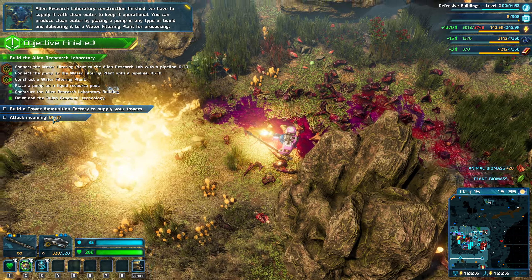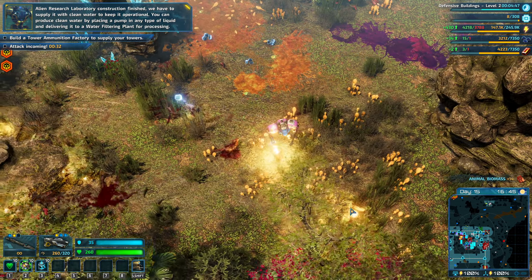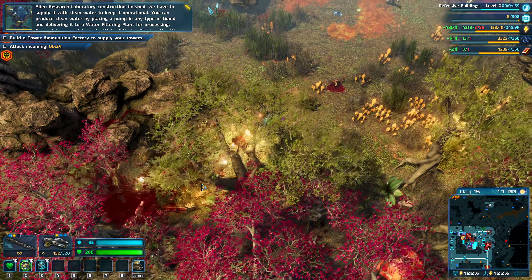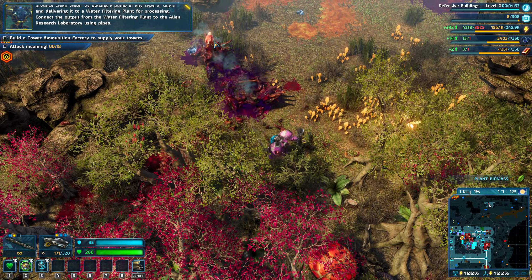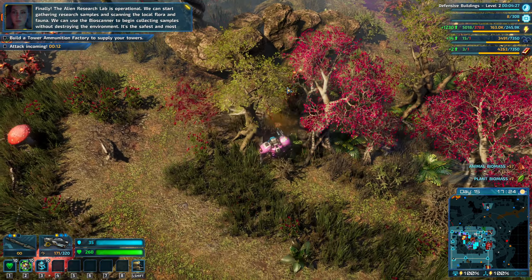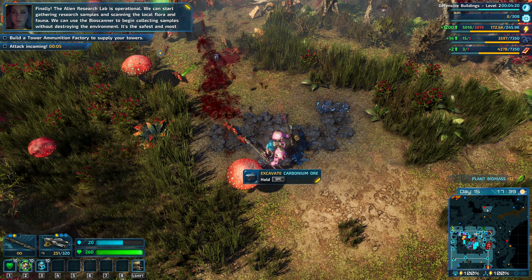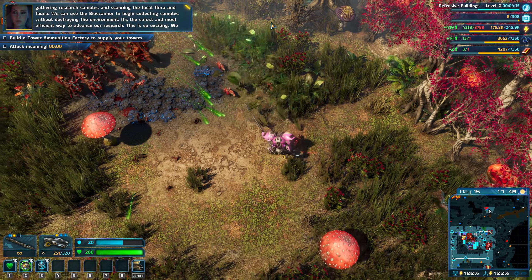I think what we're going to do is survive this attack. Connect the water filtering plant? I should really be paying attention to my surroundings — legitimately it did not look like there were any enemies there. Is it my fault or the game's fault? These enemies are appearing literally out of thin air — they're coming directly from spots I was just in.